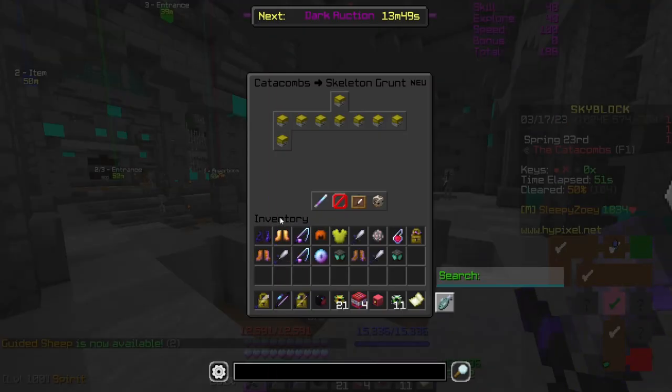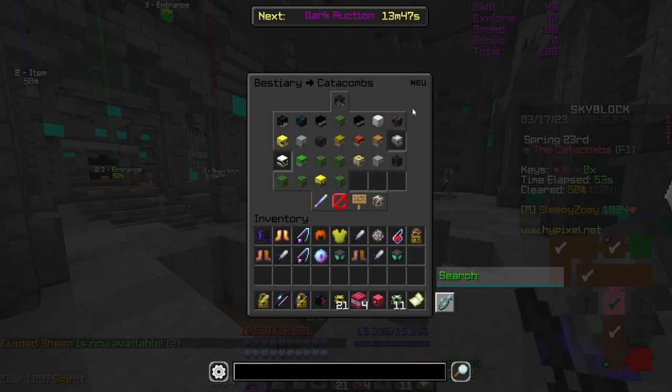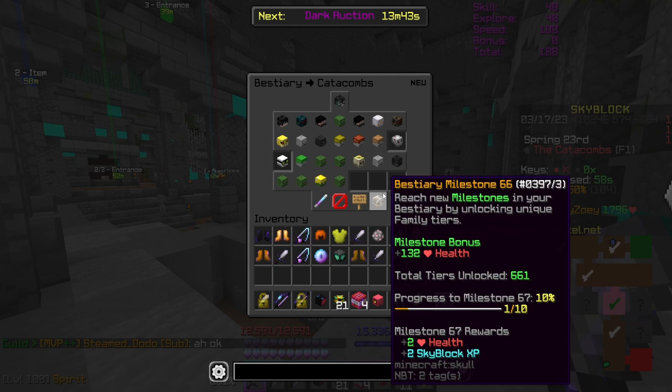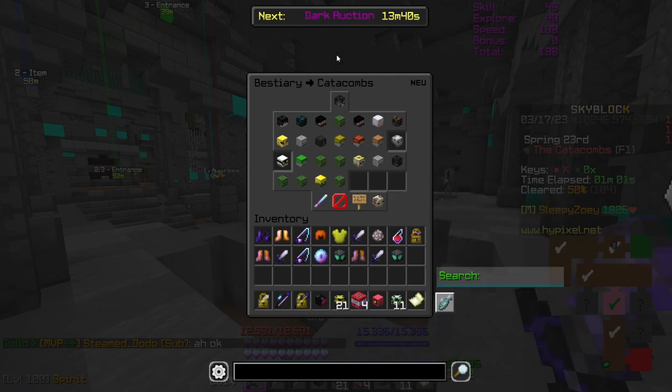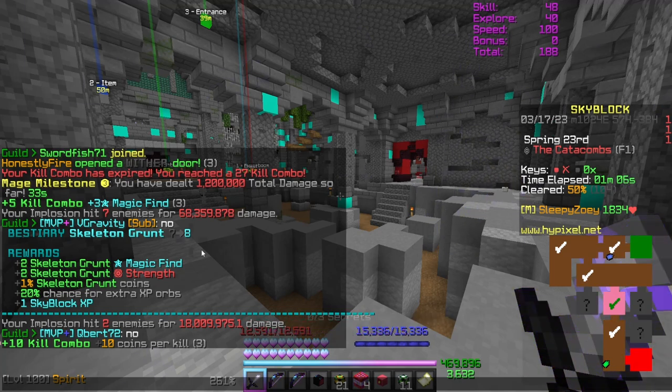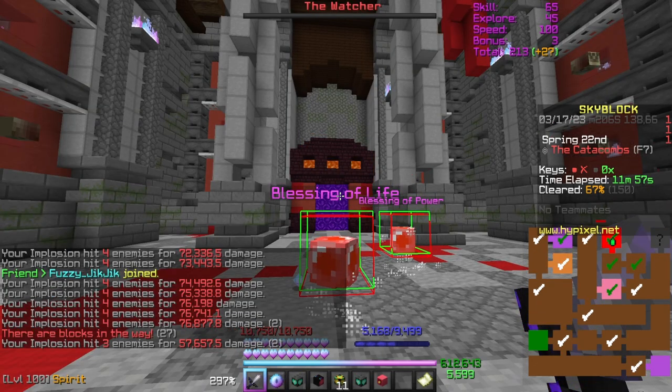All mobs in dungeons count toward a dungeon catacombs bestiary, which can be really useful for getting extra combat XP. If you're in need of combat XP, have a look at your bestiary — dungeons might be the best thing to be grinding.